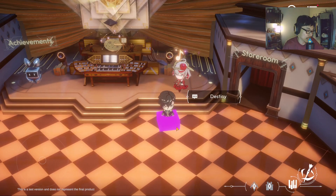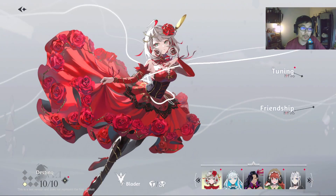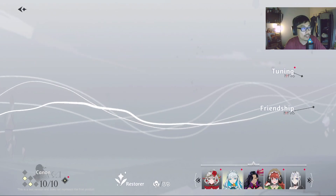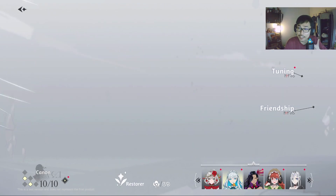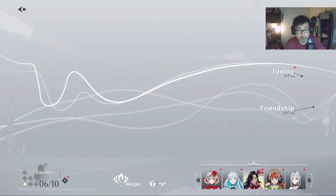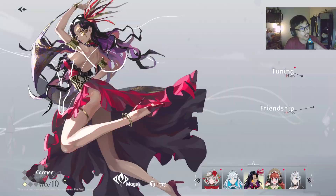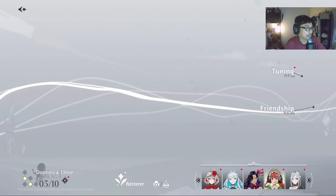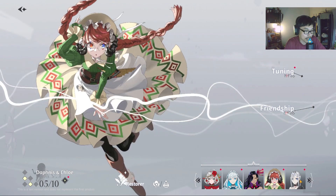I'm going to show you guys all the characters I have obtained. The characters are called Music Arts in this game. So this is Destiny as you guys can see. All of them have a classical music theme surrounding them. This is Canon. And then we have Carmen, which is my personal favorite — and I think most players' personal favorite based on what I've seen.